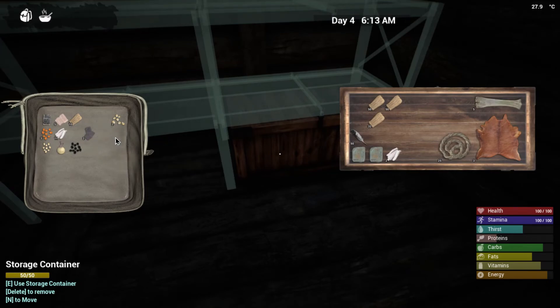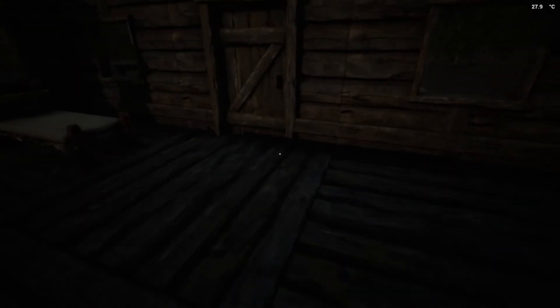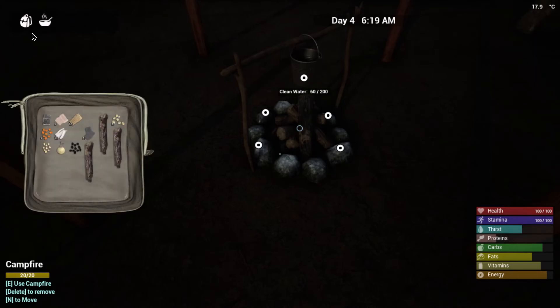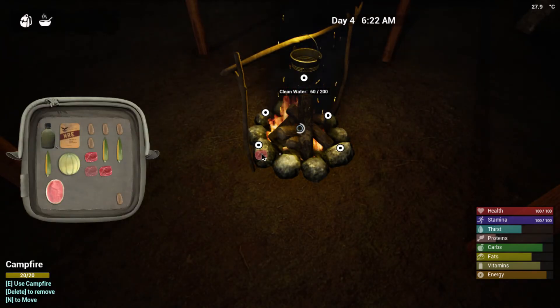I've got a ton of feathers and a ton of plant fibers. I'm assuming if it's not summer and you're wearing those clothes you're going to get really really thirsty. Let's go ahead and get this campfire started with just firewood. Get the lighter. There's a lot of raw meat.